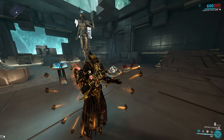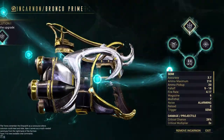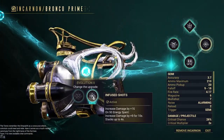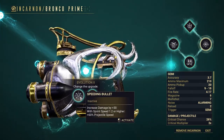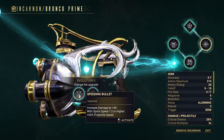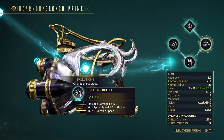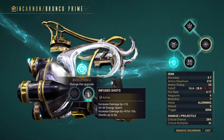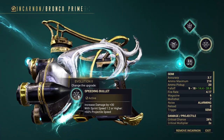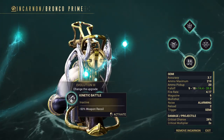Let's talk about the Bronco Prime with Incarnum Genesis and get into the perks. Bronco Prime first perk is in corner mode. Second, we have damage on energy spent, which sounds nice, or projectile speed with sprint speed. Then we also have magazine, accuracy, and recoil.